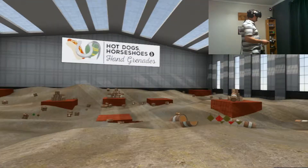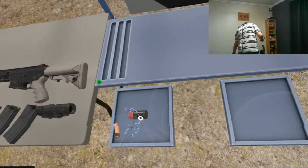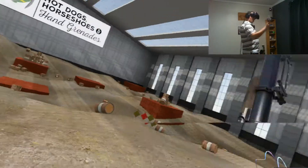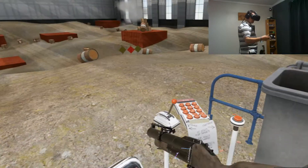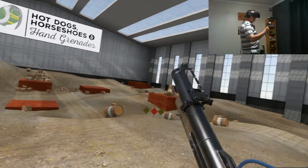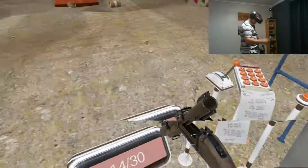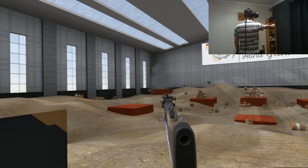Here we have the thumper, which we break open like so, put in a grenade round, lock it shut, and fire. That barrel's going to explode. You can really get a feel for the Terminator with this gun.